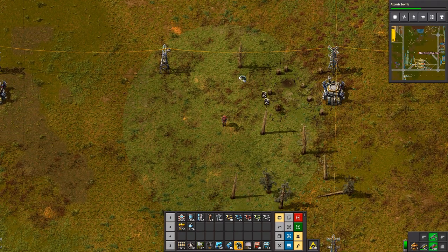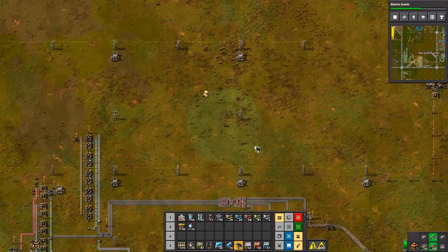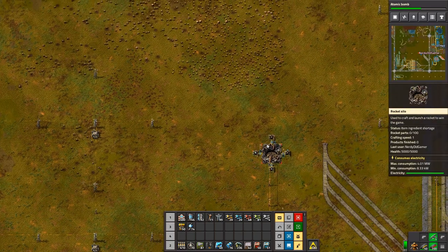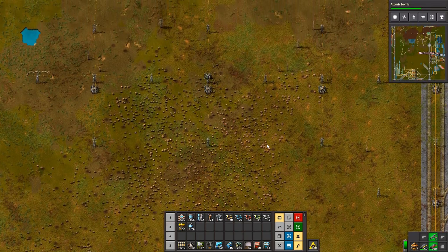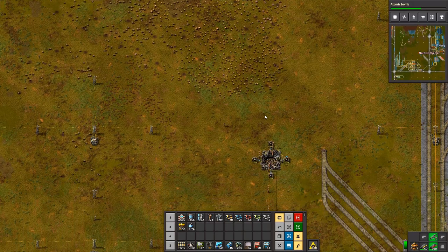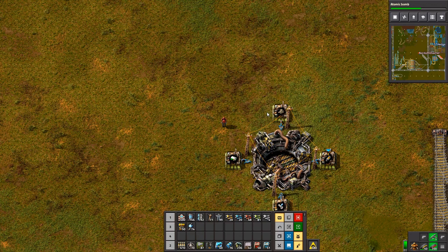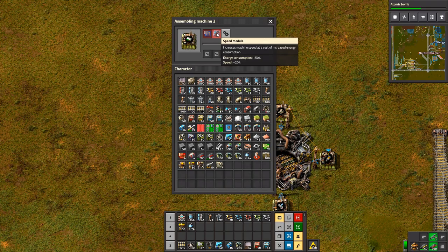Now the question is, do I want to increase plastic production? If you can, I think you do. Well, the petroleum gas tank is filled up to 23k and is kind of holding station. It's filling. So we'll tell you what we'll do. What do you need? Processing units too. And speed modules.